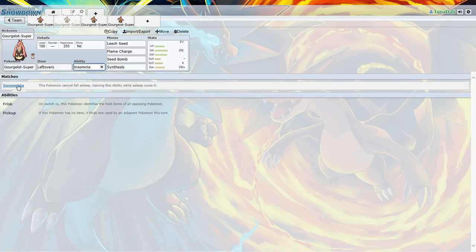It has three abilities: Insomnia — can't fall asleep — Frisk, and Pick Up. If a Pokémon has no item, it finds one used by an adjacent Pokémon. Actually, that might be useful, but I doubt that's gonna be useful in this situation. But if you wanna try Pick Up and see what happens, go ahead.